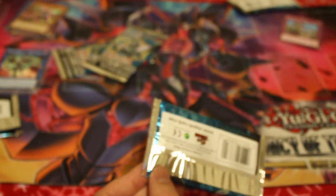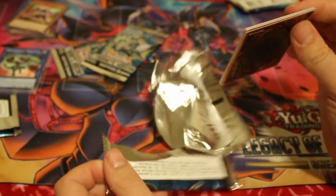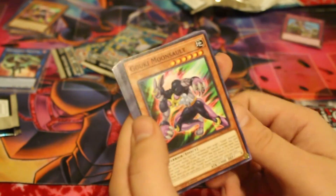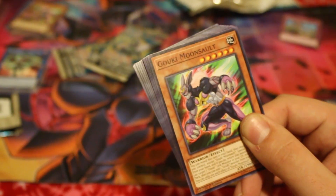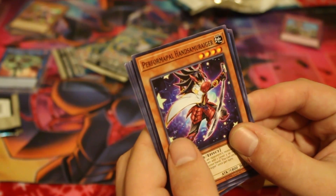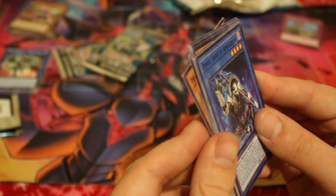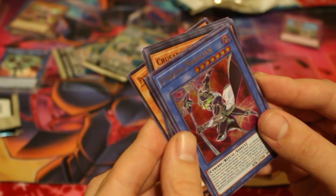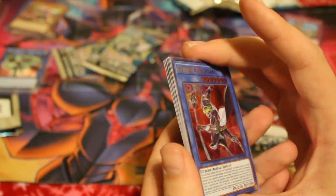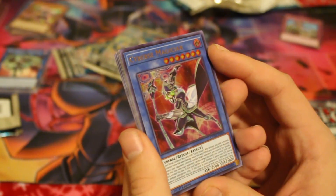For the third pack, let us see what we got. Alright, we got another Goki Moonsault, Performapal Hands Samuriger, Demise Agent of Armageddon. I wonder if we'll get his rare. It never fails — never fails. Cyber's Magician. Because I haven't read it off before, I'll read it this time.